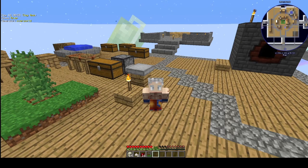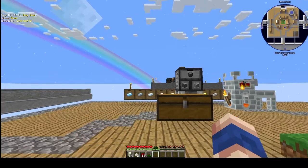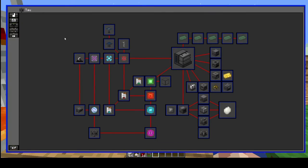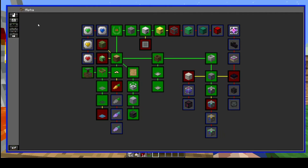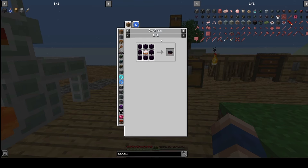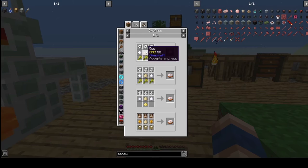Hello and welcome back everybody to the next episode of Project Ozone 3. In today's episode we are going to go to the Nether — or at least that's what I wanted — but then I found out that to get to the Nether we need nether cakes, and to get the nether cake we need a normal vanilla cake, and for that we need milk and eggs.